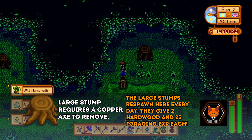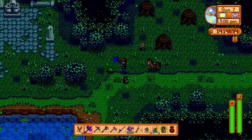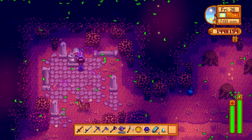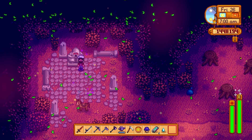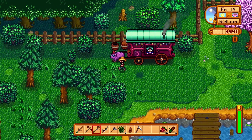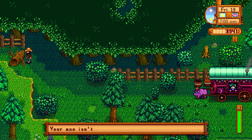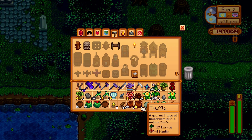Both the morel and common mushroom are used in two separate bundles — exotic and fall forage. What makes them special is they're found in the secret woods, which isn't immediately accessible; you need a steel axe to get through. The secret woods also has a star drop — check my guide on Old Master Cannoli linked above. To get there, go south of your farm into Cindersap Forest, then head due west along the regional wall until you hit the fallen log.